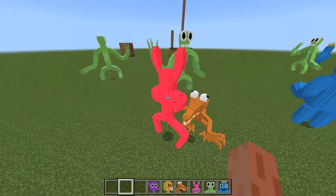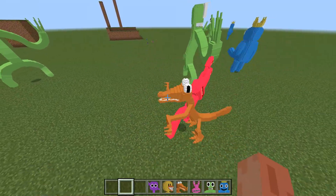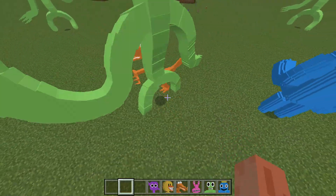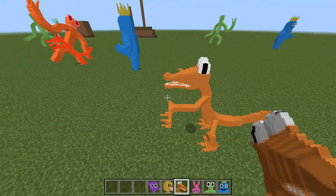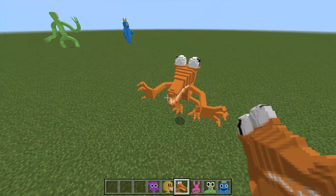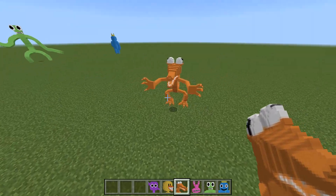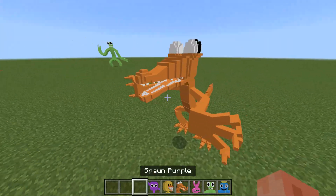Whoa, what the hell are you doing, man? These are not your enemies — they are Rainbow Friends, you have to be friends! Why is this mob so aggressive? Maybe I spawned him wrong, because this other one isn't killing anybody. Okay, maybe I really did spawn him wrong, because this one doesn't do anything.